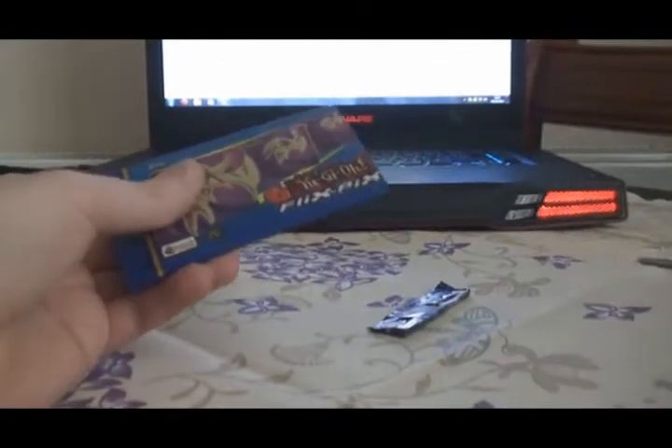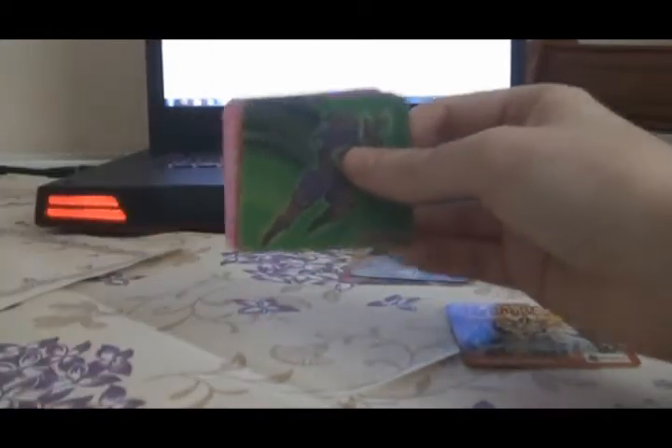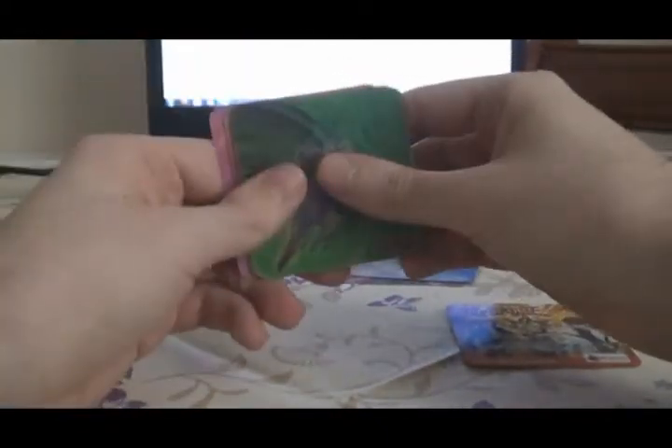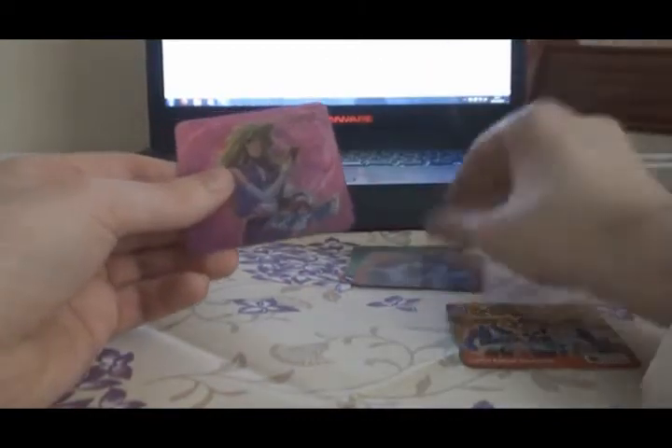Pack number three. Bandit Keith and Launcher Spider, two pictures of Seto Kaiba — this is not a double. The Millennium Rod, also not a double — one I need. I only need about 15 of these now, so hopefully with this pack and the rest of the packs I can finish it. This one is number 37, which I do need. That's very good. Another picture of Kaiba, which I need as well. And My Amazon Warrior, which is another one ticked off the list. So that pack was really good — that was five out of six that I needed.